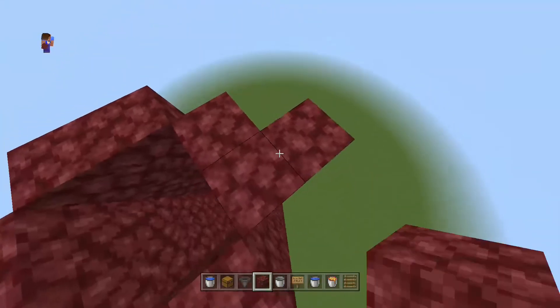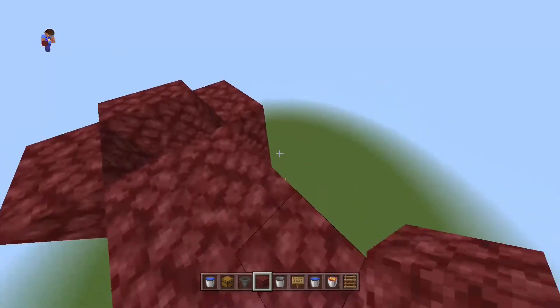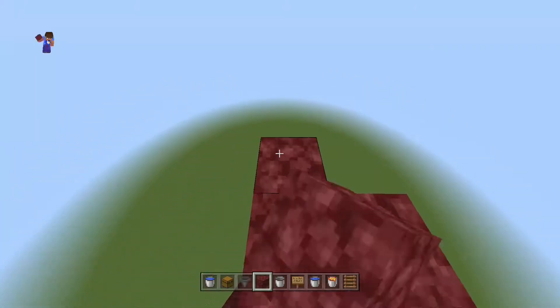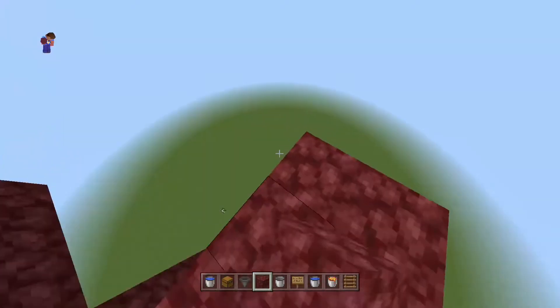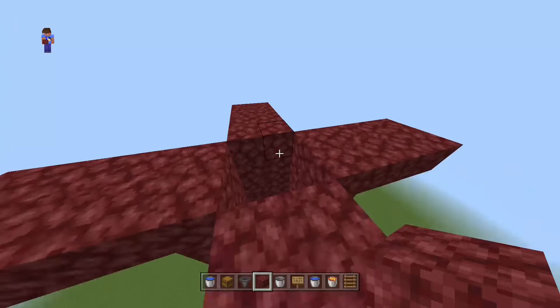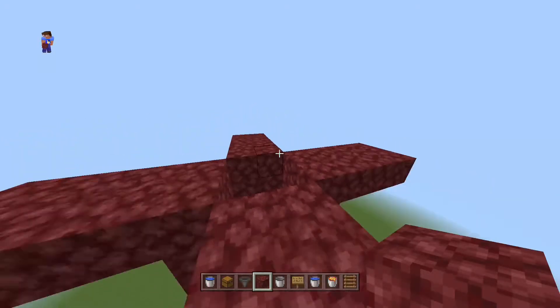Next we're going to build out this whole box. Build out three layers from each tower going one, two, three, just like that, and do that on every single one of the towers — one, two, three — around the whole thing. Now we're going to fill in all the gaps to make a big square, just like this.